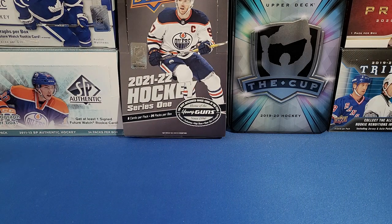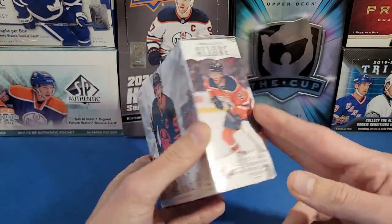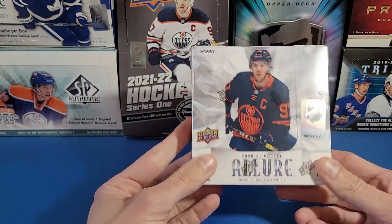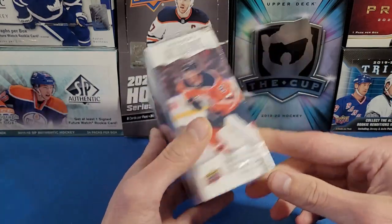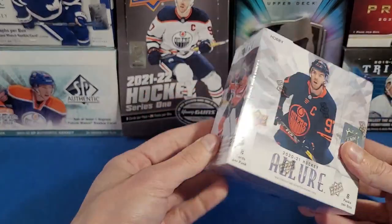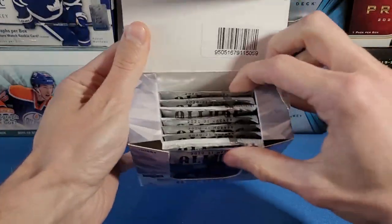Welcome to YG Cards. Today we have one box of 2020-2021 Upper Deck Allure — our second box on the channel. We picked this up for a pretty good price. Eight cards per pack, eight packs per box, getting at least one autograph, eight short-printed rookie cards per box. There's a chance to get memorabilia — patches and jerseys. Let's rip this open and see what we can get.